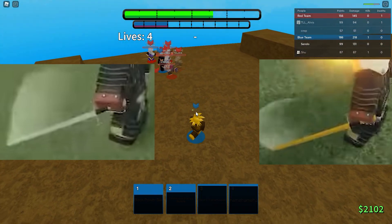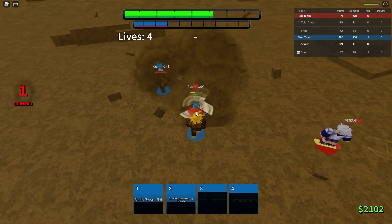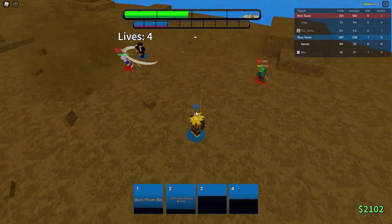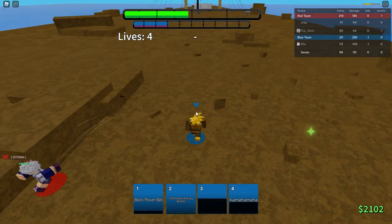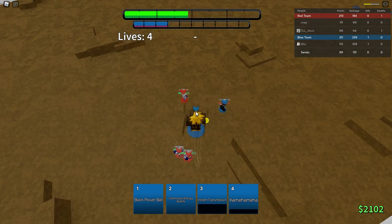My guess is that this is a flame charm talent. Seeing how this didn't activate every time he used this spell, I'm gonna guess that the requirement to activate this talent is just to cast a lot of fire spells consecutively. After the sword changes color, it probably does more damage to enemies.